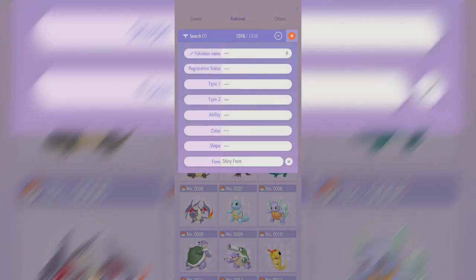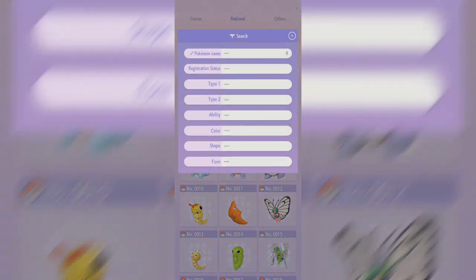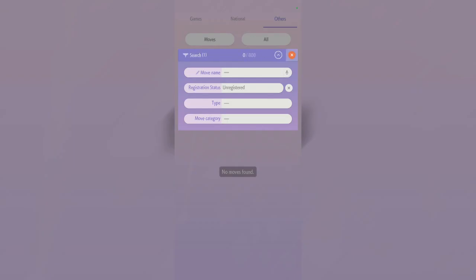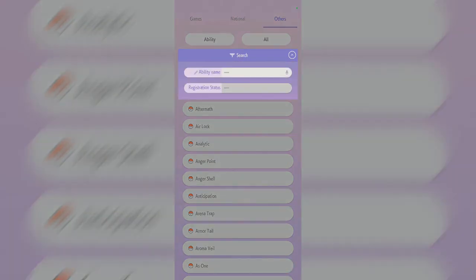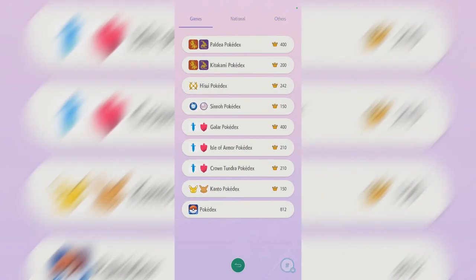In the Pokedex on mobile I have it set to shinies - you've already seen the Shiny Living Dex, but just to confirm that everything is registered: everything is indeed registered. As for move registration, I made sure to register all the moves - registering Freeze Dry and Glaciate was pretty difficult so I had to get help with that, but at least you can do it in the Indigo Disc. So yeah, this is my status as of November 30th, 2023, right before the Indigo Disc launches.